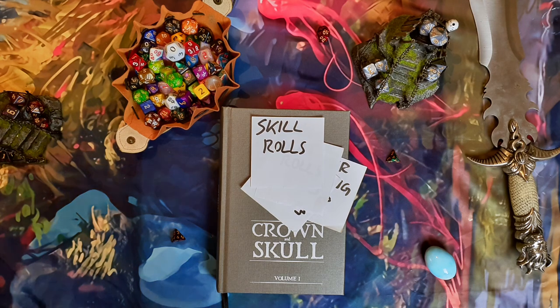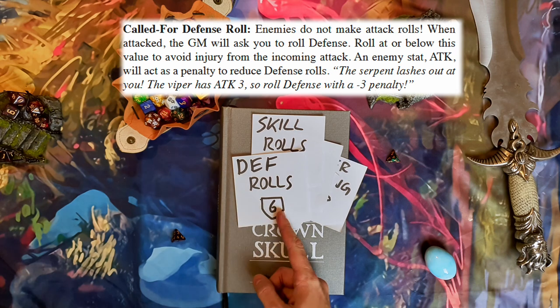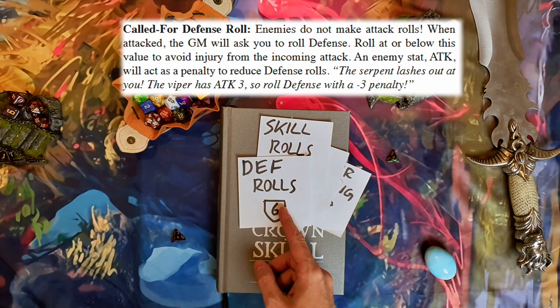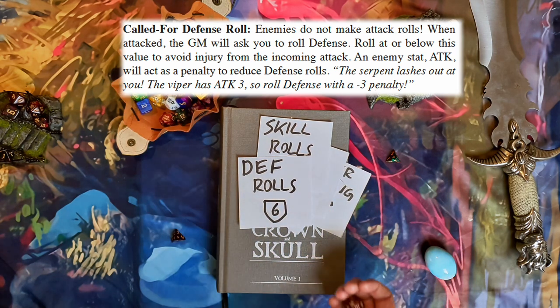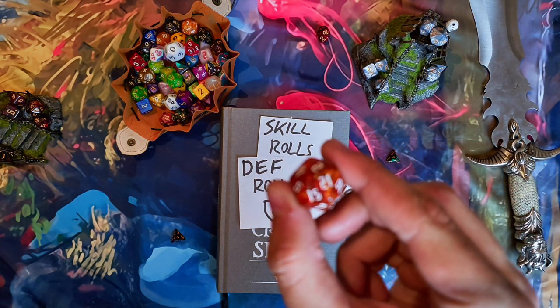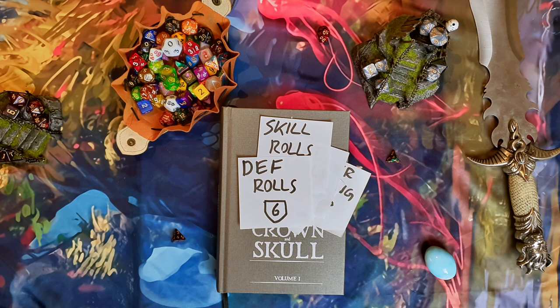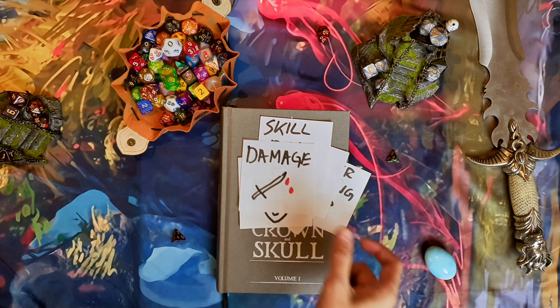There are also defense rolls, used when you're attacked. For example, here you see a roll where the defense is 6. If I roll a d20 and get a 12 — believe me, it is a 12 — I failed, which means I'm hit. In Crown and Skull there are no to-hit rolls, so you go straight to damage.